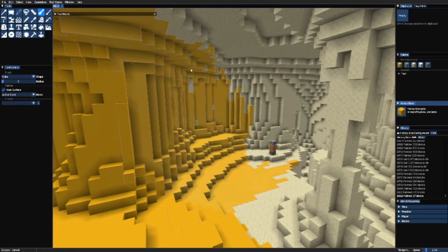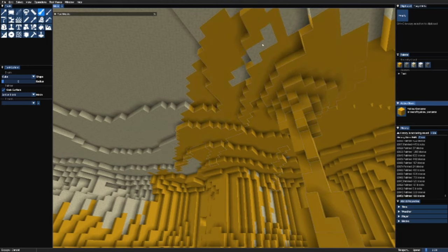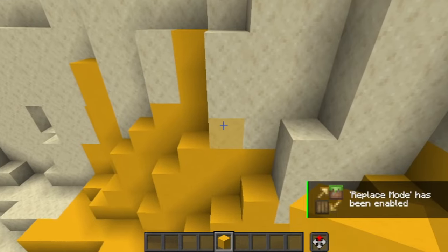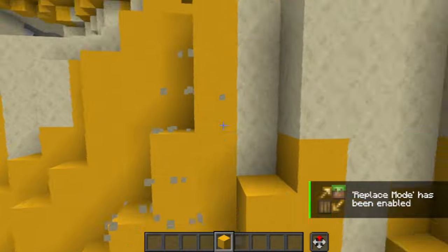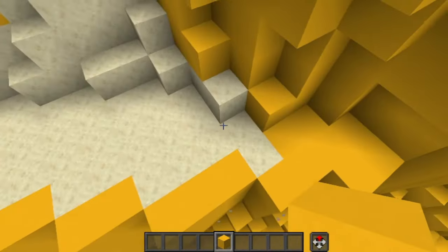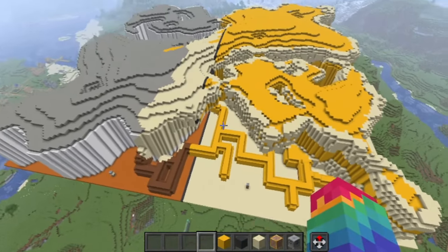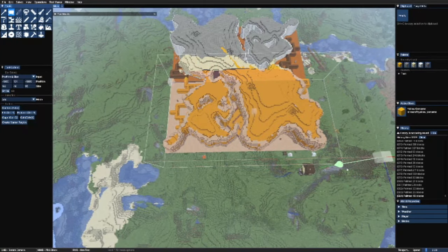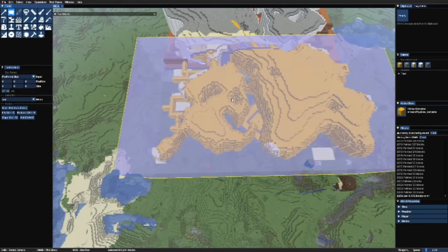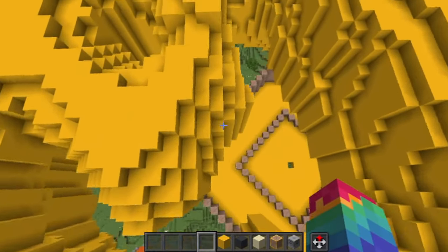While this was quite a tedious task, not all was bad. By doing this I discovered and utilized the replace feature in Axiom, which significantly eased the process. It allowed me to swiftly replace numerous blocks at once rather than having to break and place them individually, which was a godsend. Once everything had a vibrant yellow hue, I selected the entire structure and removed everything that was not yellow, which finally effectively cleaned everything up.